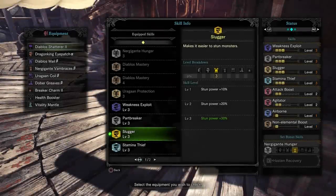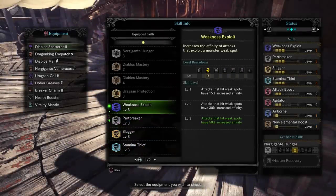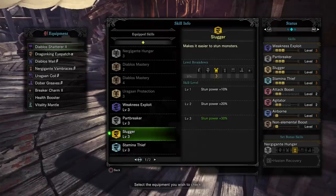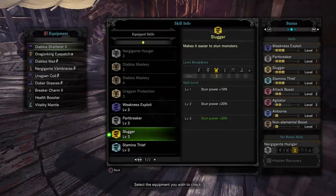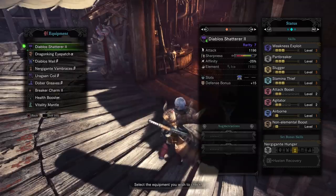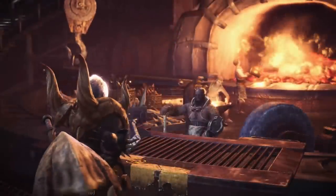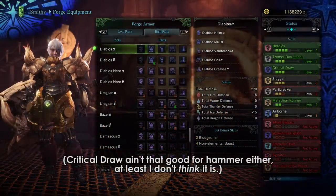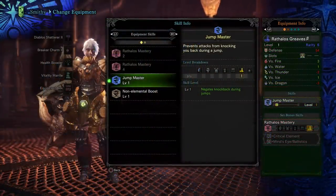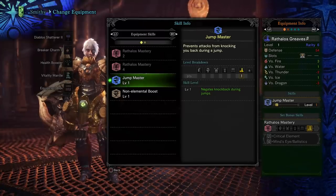The skills you're going to be looking for are Slugger, Stamina Thief, and Partbreaker for utility, and otherwise Weakness Exploit, Attack Boost, and other damage-boosting skills are also acceptable. Slugger is probably among the best utility skills for a hammer and should be somewhere on your armor set most of the time, though there is some skepticism as to how valuable Slugger actually is right now — for now, it's probably fine to use if you want to. The Diablos armor set is great if you're fully investing in Slugger, just keep in mind that the Heroics skill is not for everyone. Jump Master also seems like a good idea since you supposedly can't get hit out of mid-air while performing attacks, but in my experience it has done close to nothing to stop end-game monsters from slapping me out of the air anyway, so I don't think it's really needed.